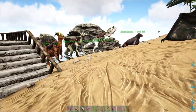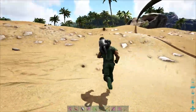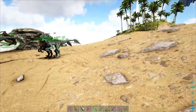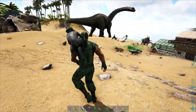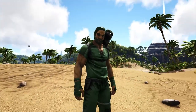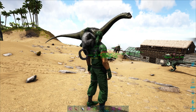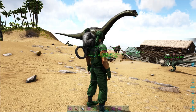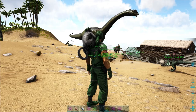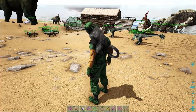Taming a Paracer is actually super, super easy. You could do it on the back of a Raptor, you can do it on just about anything. Taking these guys out in the wild, you can seriously do it on foot with a crossbow — it's pretty easy. It's like a Bronto: when a Bronto is charging you, you can knock it out with a crossbow just by running backwards. The exact same applies to a Paracer.